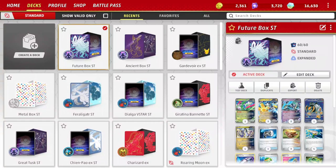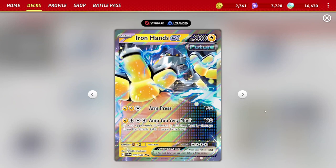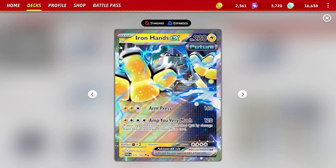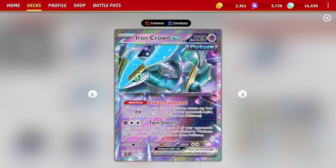We're not attaching that energy to Raidon — it's just our point guard to get things set up. We'll be attaching those energies to Iron Hands EX, which should really be dubbed the 'Future Hands' version of the deck. It's a great attacker: Arm Press costs two lightning and a colorless for 160 damage, but Amp You still very much exists — one electric and three colorless for 120 damage, plus an additional prize card if you knock something out. That attack is so much stronger in this version since you're taking more prize cards and dealing more damage.